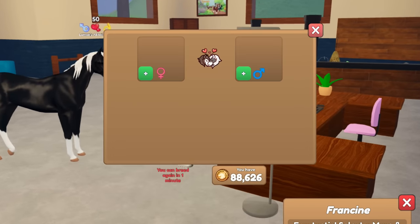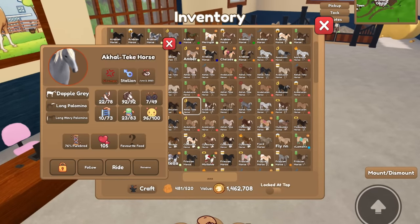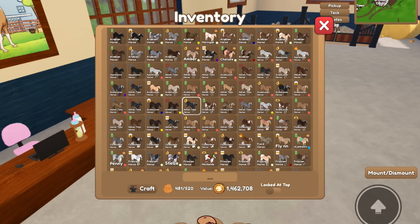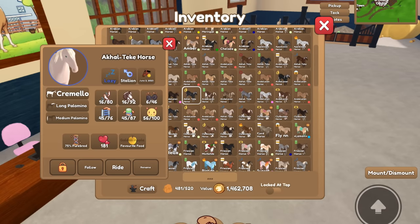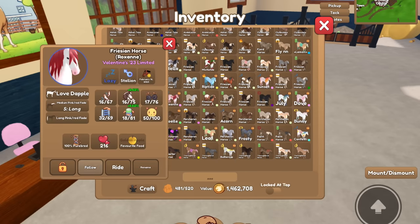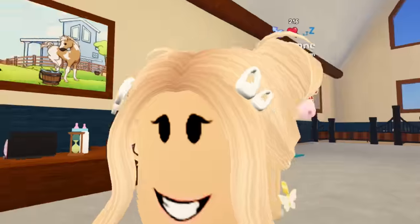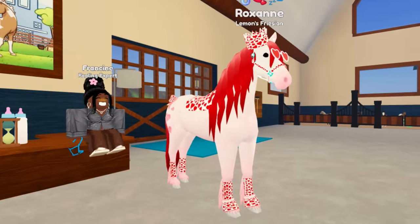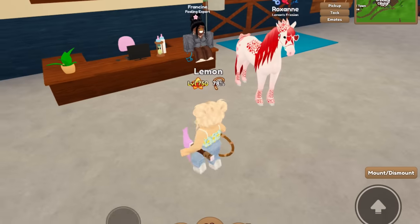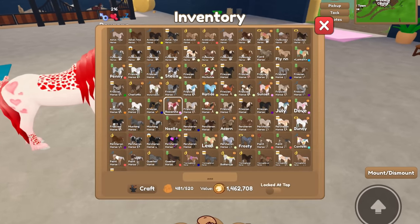Oh, we can breed — one minute. It's still mixing the Akhal-Tekes in with Andalusians, so if you guys could let Trick know that this is happening, that would be great. Also, I'm looking for a gender swap potion. This is my horse Roxanne, and I decorated her without realizing she was a boy. I literally can't find a gender swap potion anywhere — no one has one. I need to change the gender of my horse.